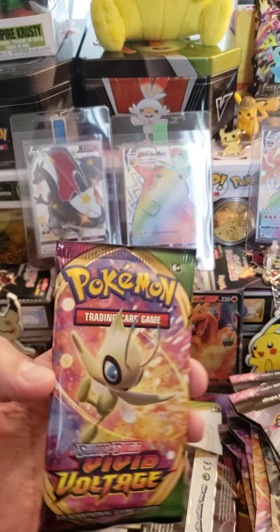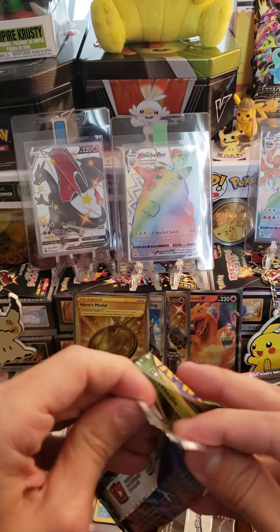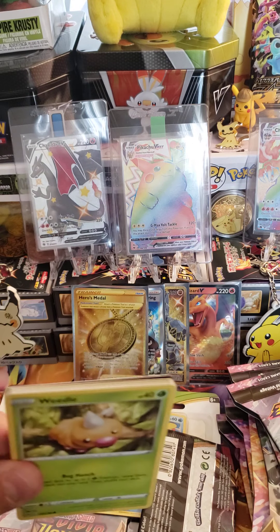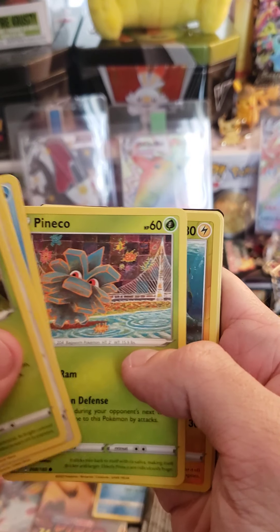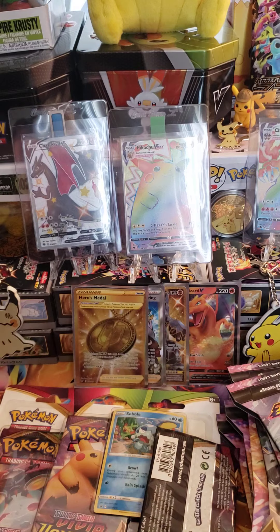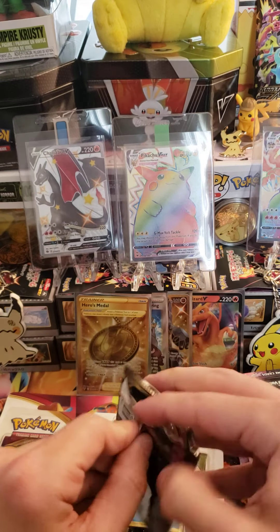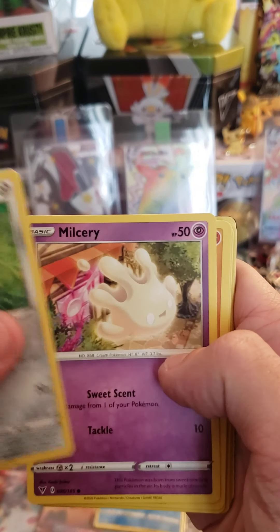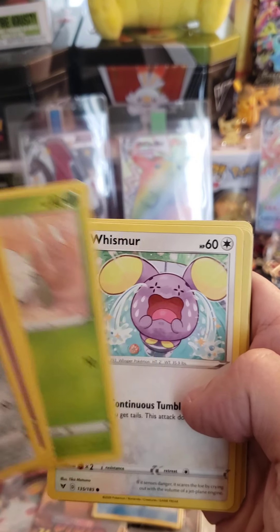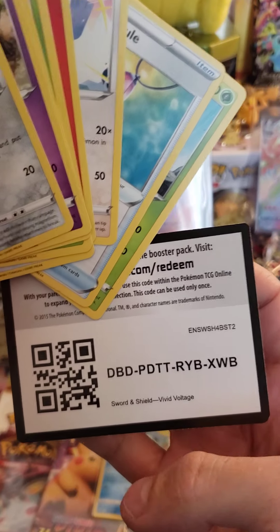This is going to be a good Vivid Voltage opening — I got a good feeling about this. Second pack — my goodness, I want that gold Galarian Obst, that's really the gold I want. Our second pack is a green code card. We got a Reverse Pinterchin and Executor. And there is your code. Last pack of the first blister — also green. Nankata. Whimser. Reverse Pick-a-Pick. And a Samurott. And there is your code.